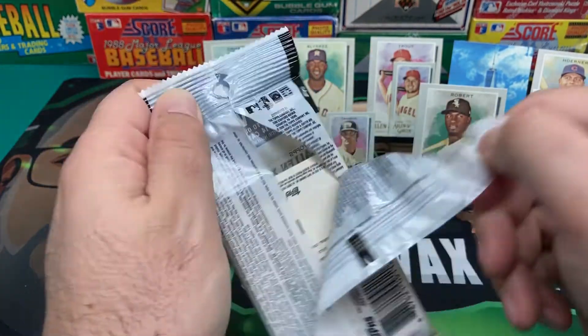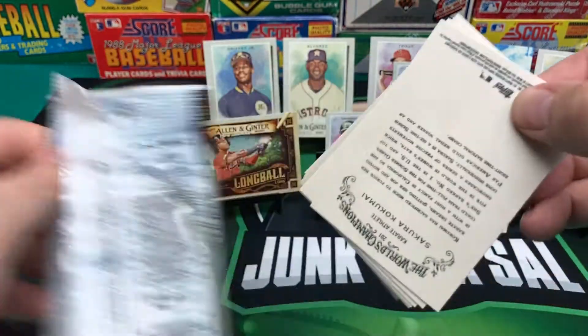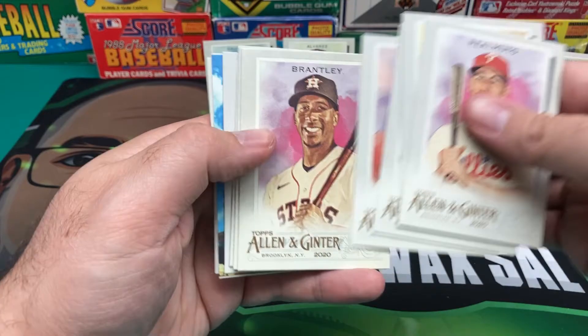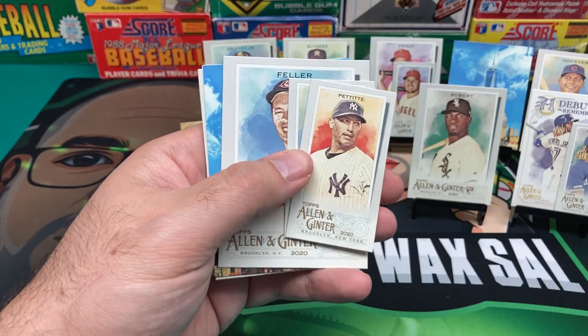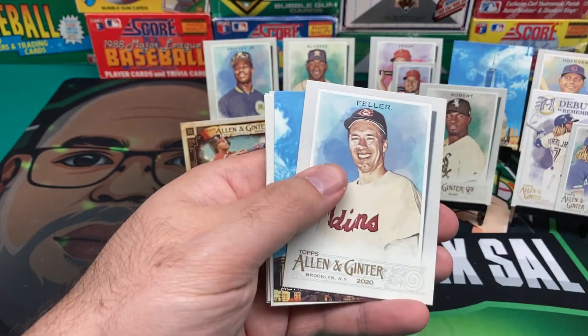Last pack here. I don't know if I'll buy these again — maybe if they were on sale or something. We got JT Realmuto, Ryan Samberg, Paddock, Senzel, Brantley, Mike Piazza, Clemens. We got a Mini Andy Pettit and a Mini Gary Sheffield.